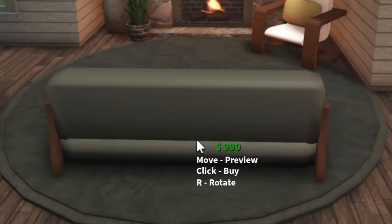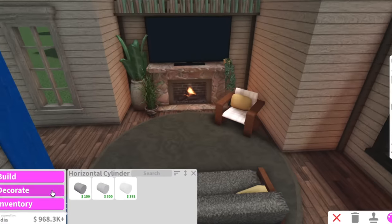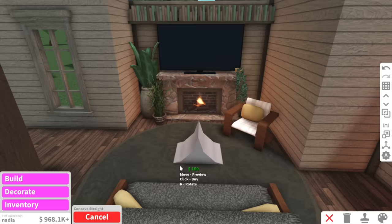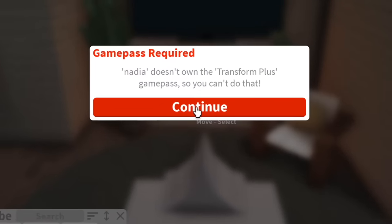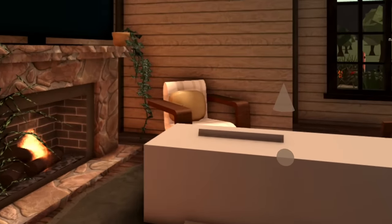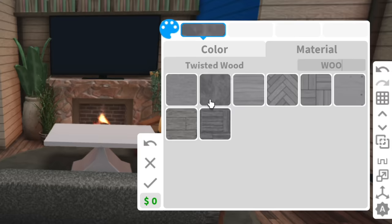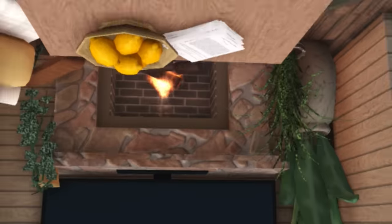She needs a couch though, so maybe a little contemporary sofa. You know what I haven't done in ages? I haven't made a custom coffee table in like yonks. So you just put two convey straights and then just a cube on top. Oh no, Nadia doesn't own the transform tool — it's okay, we can fix this. We're going to have to do this old school style. I feel like I made that way too big but I'm too lazy to change it. My favorite thing in Bloxburg is building coffee tables — how random is that?